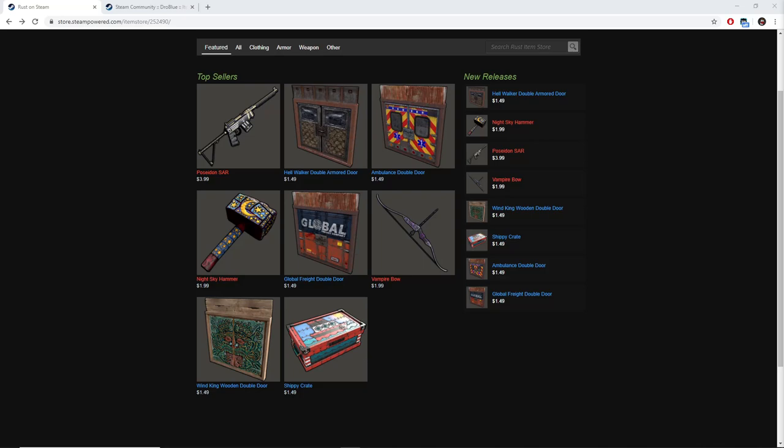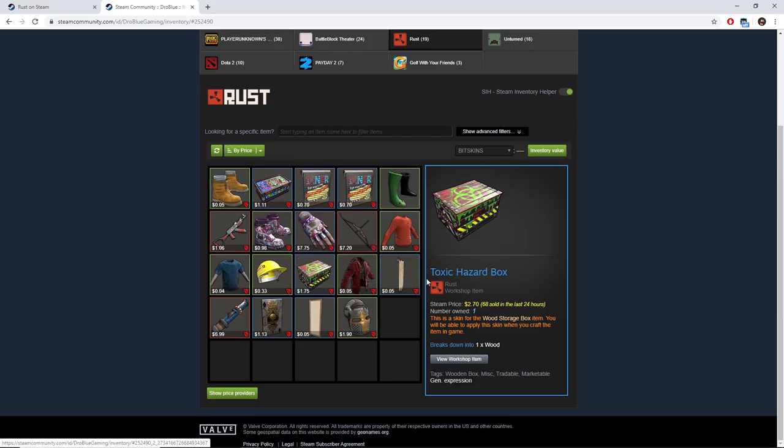Howdy y'all, I am back with another Rust Investing video. This week is kind of lackluster, but the most important thing about this week is that I am doing a giveaway. There are four requirements to join this giveaway, and this giveaway will be to win this Toxic Hazard box, as the last person who joined the giveaway did not claim the box in time or let me know anything at all for winning the giveaway.